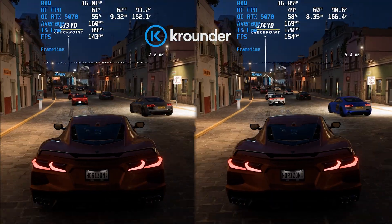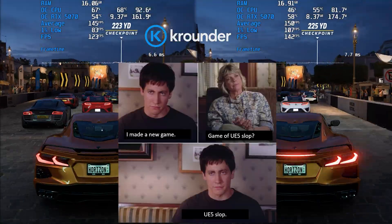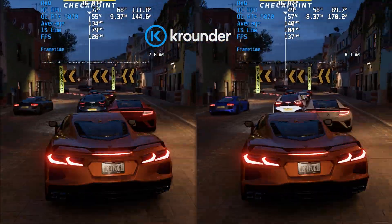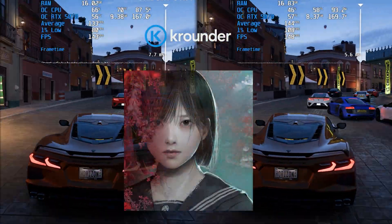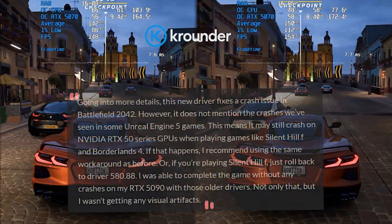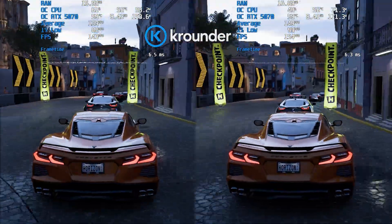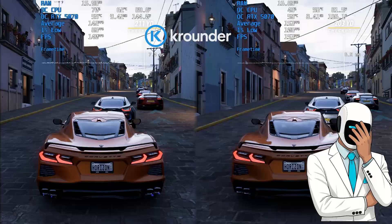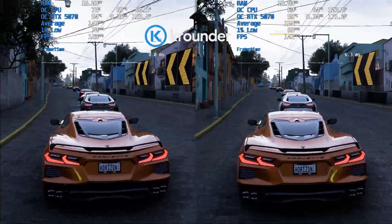Now for the bad news. What is not in the changelog? A magic bullet for Unreal Engine 5. Nvidia's notes do not mention any specific fixes for the stuttering and crashing issues in games like Silent Hill F or Borderlands 4. The community feedback confirms this. While the major freezes from older drivers are gone, the fundamental micro-stutter from shader compilation and asset streaming in UE5 titles remains. This driver will not miraculously smooth out those games.